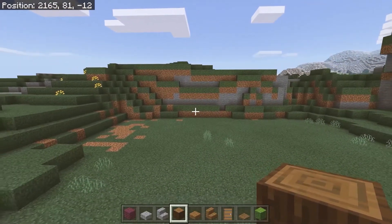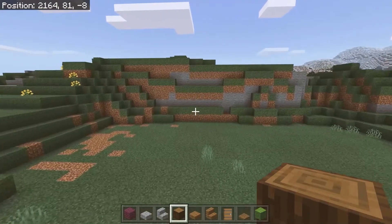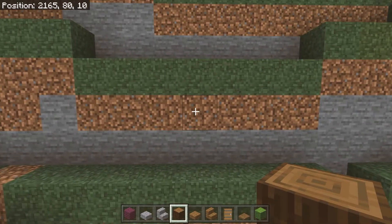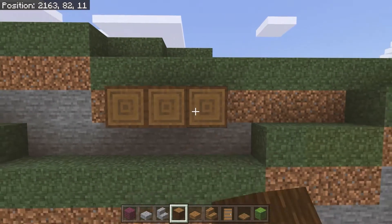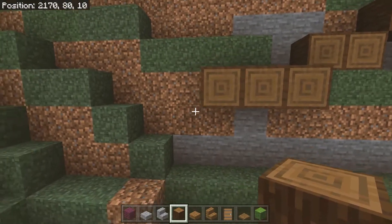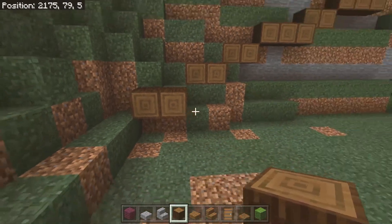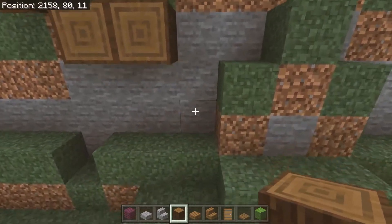The first thing you're going to do is find a mountain or a hill or a space about the size of this, and then from ground level you're going to count up seven blocks high: one, two, three, four, five, six, seven. Then you're going to place three spruce logs next to each other, then below that two more, then three more, then two, then two, then two. Repeat the same pattern on the other side.